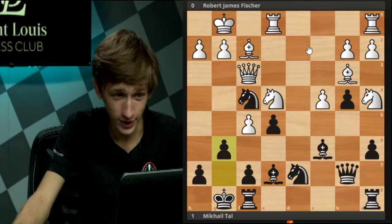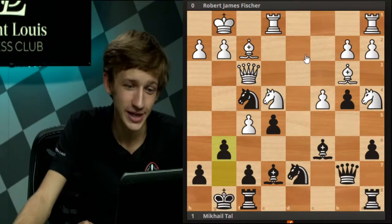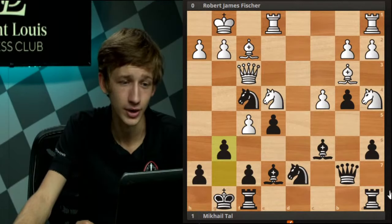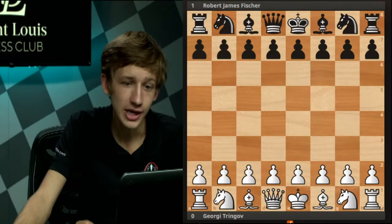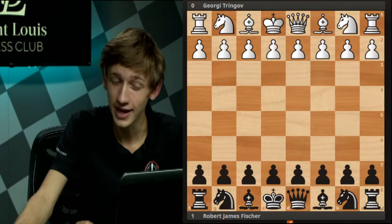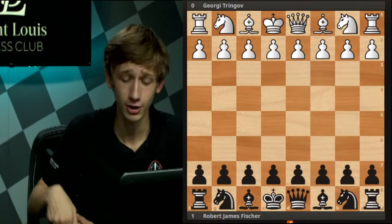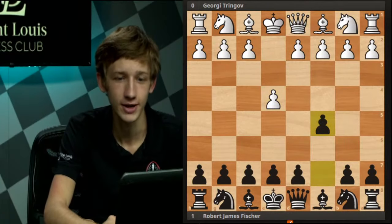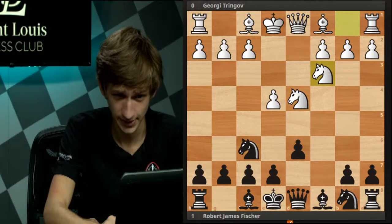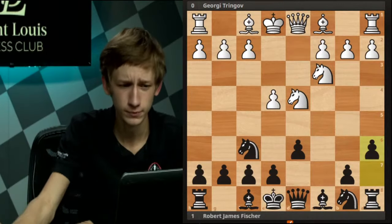Fisher didn't have a good time on the white side of the Nidorf, but he was a big proponent of playing the Nidorf with the black pieces, so I'd be remiss if I didn't include a game by him as well. Here we have him against Georgie Tringov — not a player I'm super familiar with, but a very good game by Bobby Fisher. It goes: e4, c5, knight f3, d6, d4, takes, takes, knight f6, knight c3, a6, arriving at the main starting position of the Nidorf.